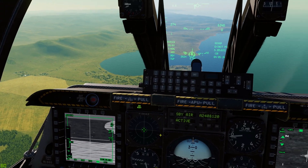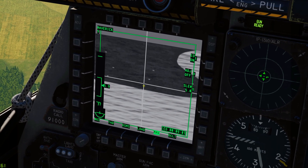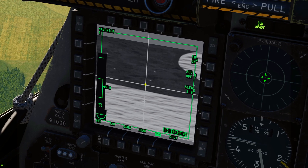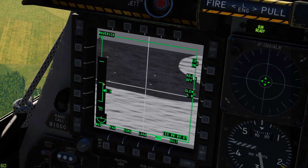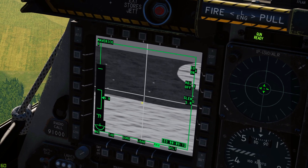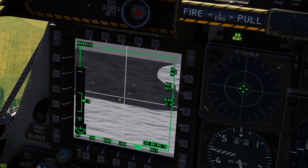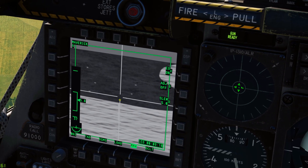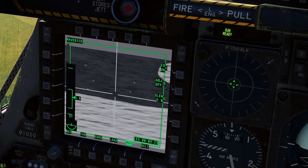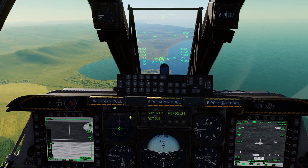Just keep tapping TMS up short, TMS up short - it'll keep trying to acquire a lock. Once you're getting close to range, keep your Maverick SOI and keep tapping TMS up short until the crosshairs collapse. Unlocked looks like an open crosshair; locked, the crosshairs collapse together. It has to look like that collapsed state for you to fire a Maverick.